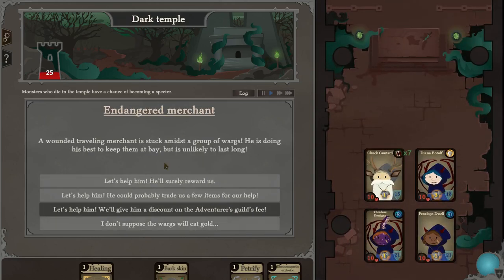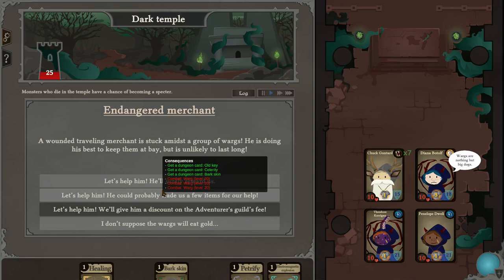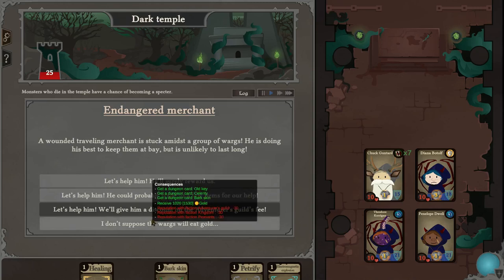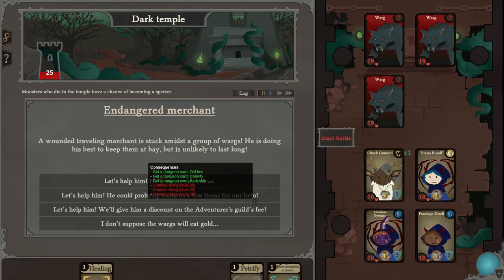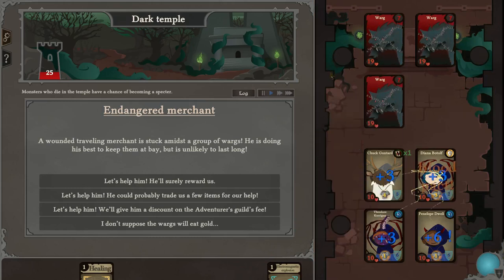We'll follow the bloodstains. A wounded traveling merchant is stuck amongst a group of wargs doing his best to keep them at bay. Old key, celerity, bark skin. That hurts our rep with a bunch of people — yeah, let's help them. These guys attack twice, so I'm going to bark skin here. They double attack for seven — I'm actually going to petrify as well; these guys killed me in an earlier battle so I'm a little extra cautious. Might as well use our resources so we don't get mauled to death.